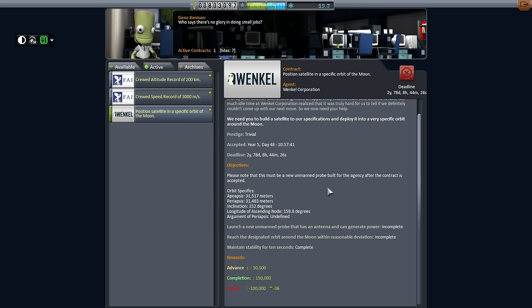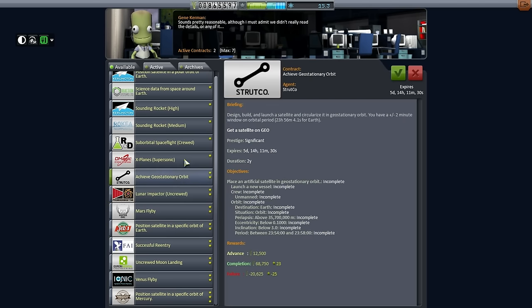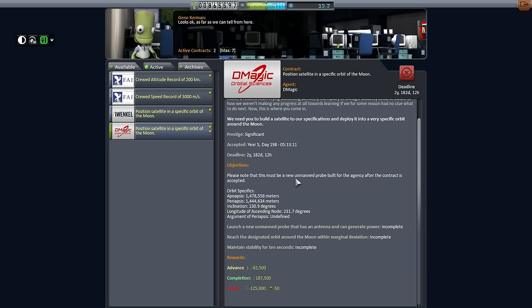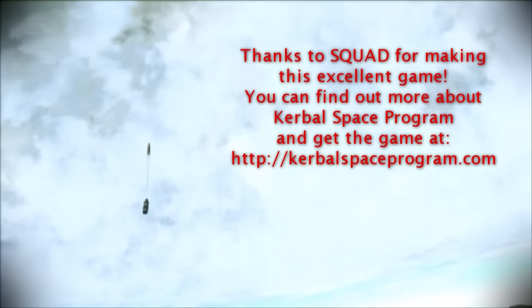I guess we will try and do this specific orbit contract again next time, and maybe we'll even try this one — it's higher up, so since it's not as tight it's easier. Let's pick this up as well. Plan for next time: we are going to build up funds by putting satellites around the moon, and using those funds to increase our R&D speed, thereby unlocking the possibility of doing a Mars mission. Thank you for watching. If you enjoyed this video, please press like. If you have any comments or suggestions, please leave them in the comments section below. See you next time.